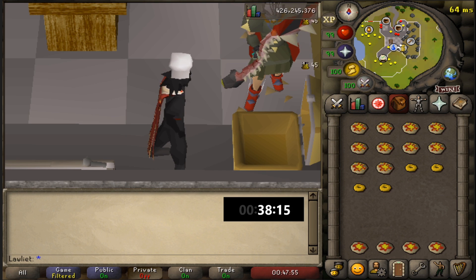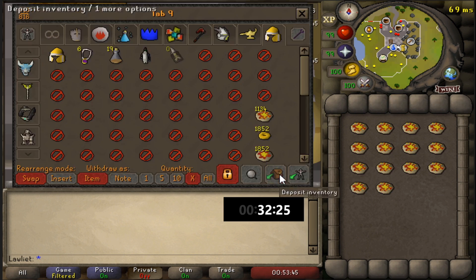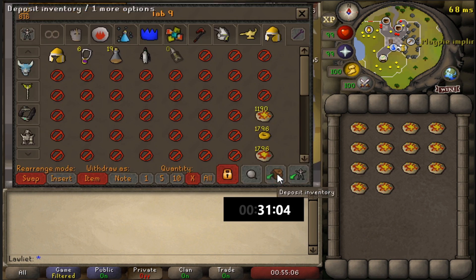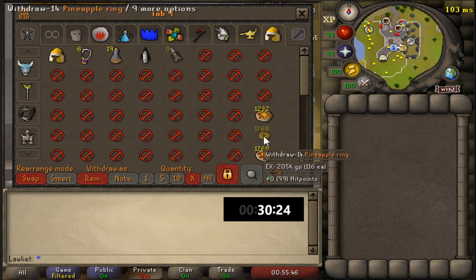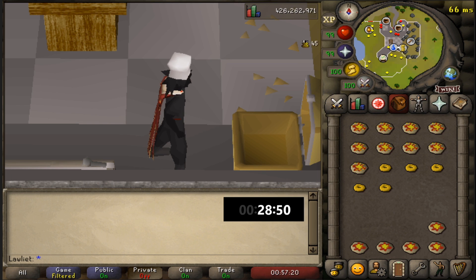As for the intensity, I'd say this is very relaxing and super AFK, especially with all the plugins set up. We just left-click the pineapple ring and the plain pizza, combine them, and hold the shift key with the plugin. I was looking for a way to set up left-click as the use option, but I think that was removed from RuneLite a while back when clients were under investigation for unethical plugins. Using the shift key is no problem though, and I'll gladly use that instead of right-clicking and clicking use each time.